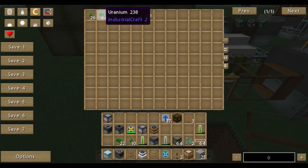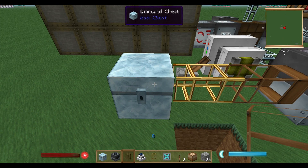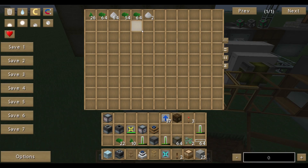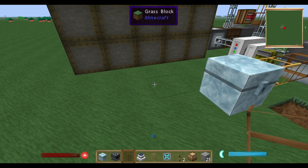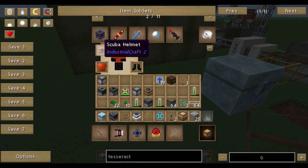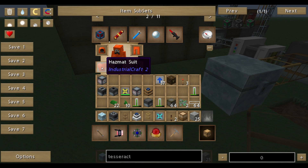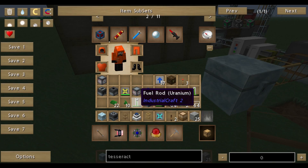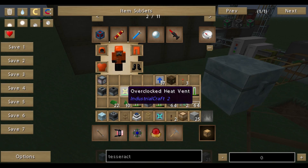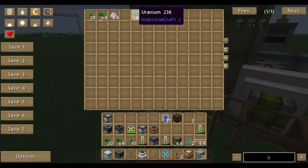You need the tiny pile of uranium and uranium-238, and you have to craft something. But there's a problem: every time you get in touch with uranium you get poisoned and you die. You need a special suit — this is called a hazmat suit — which consists of the scuba helmet, the rubber boots, the hazmat leggings, and the hazmat suit top. You really need to put this on to not die while handling uranium in any form.